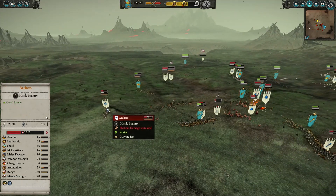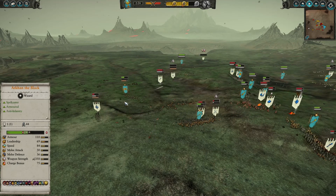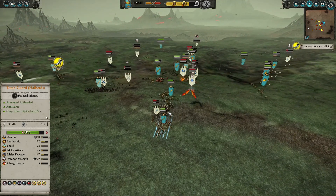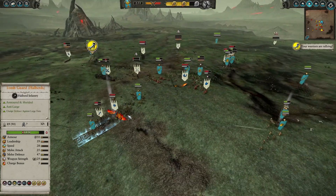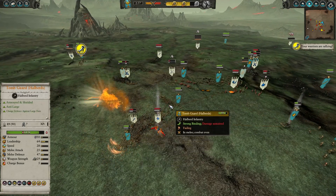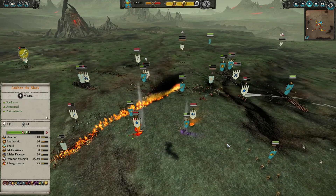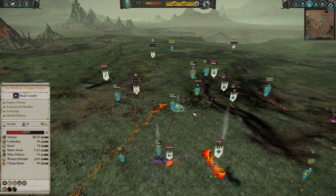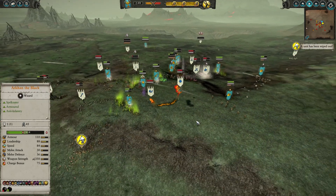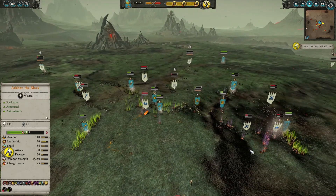Some archers who had been routing are now back — I sent my Skeleton Horsemen to deal with them. My opponent casts Fiery Convocation here, really scary. I'm trying to move out of it but I don't think I'll be able to do it in time. Yeah, that was a lot of damage. The infantry fight went reasonably well for me but the Phoenixes are really causing problems.